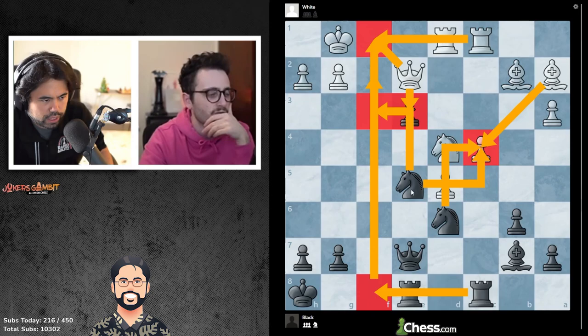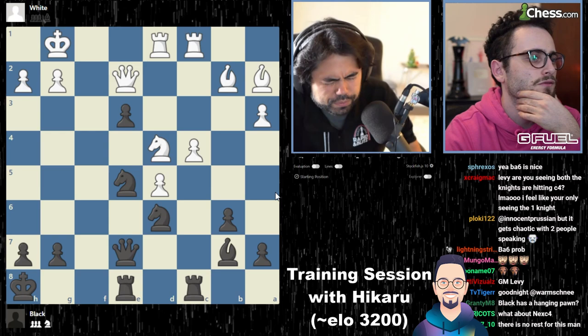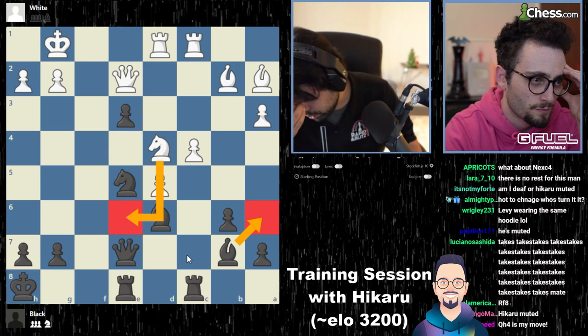And if queen e3, knight f3 is good. Rook f1, takes, queen f1. Rook f8 over is good. If rook f1, knight c4, takes, takes, knight b5 though — still tricky. Knight b5, takes, takes, bishop a6, knight c6, knight c6, d c6, rook c6. This move looks very strong.